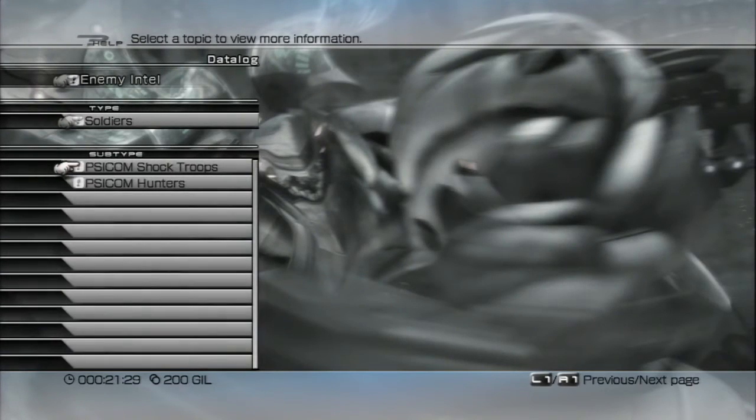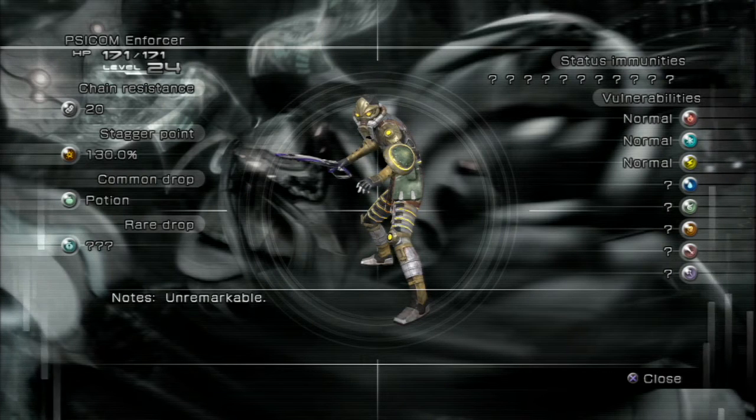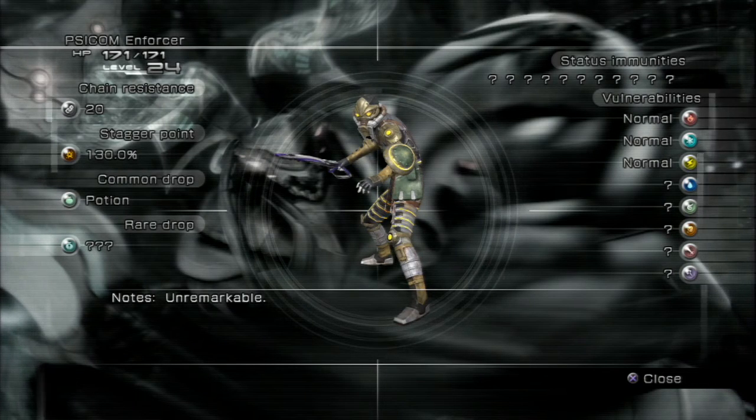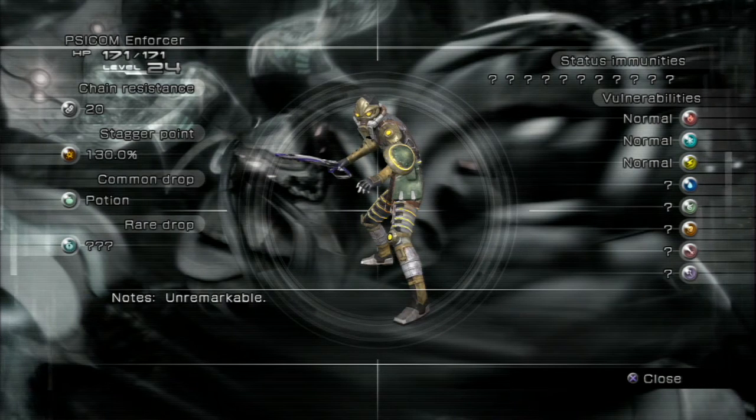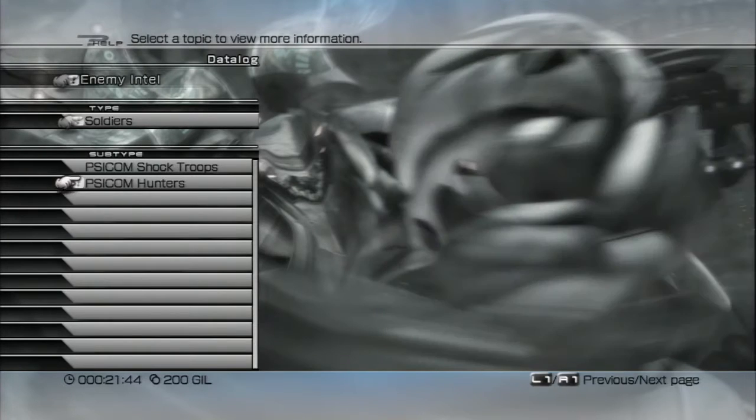The Enemy Intel section is pretty unique — you're able to see the various enemies and stuff. Some things say question marks because the more enemies of that kind that you defeat, the more information gets unlocked. You can also use Libra later on, which reveals a pretty good amount of information as well.